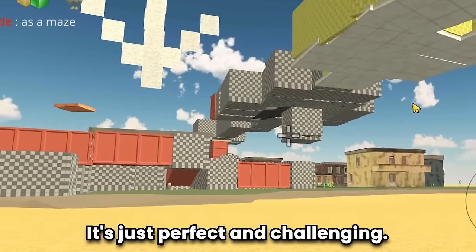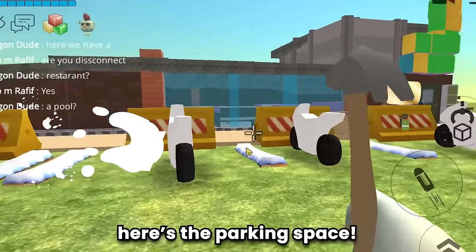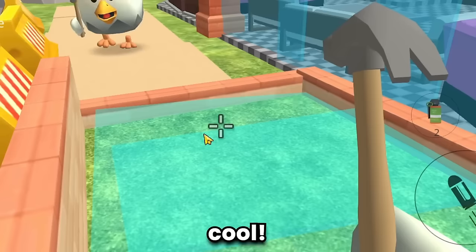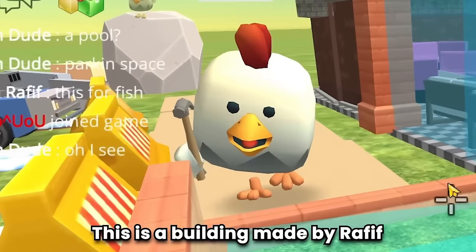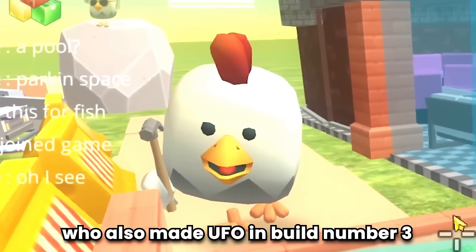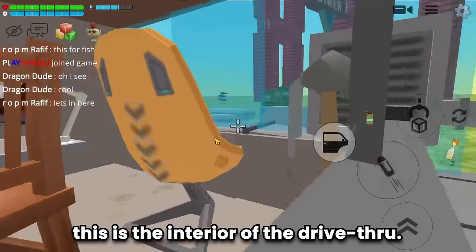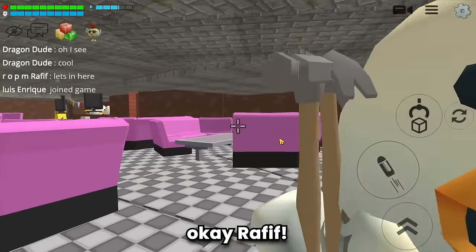Here's the restaurant — there's the parking space, awesome! There's a fish pond too. Wait — this building is made by Rafif, who also made the UFO in build number three. Hello again! This is the interior of the drive-thru — let's go inside.